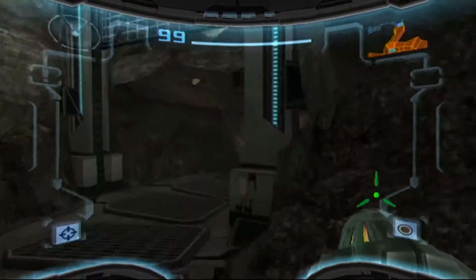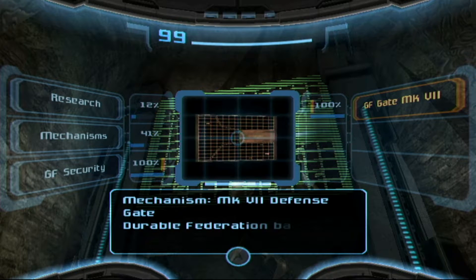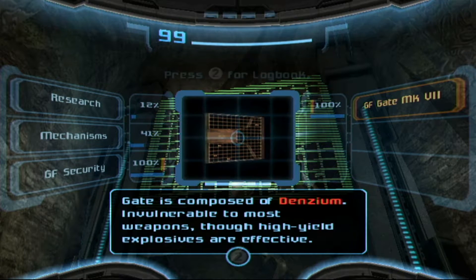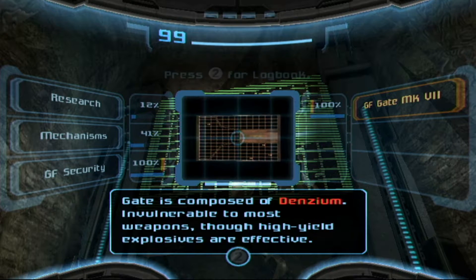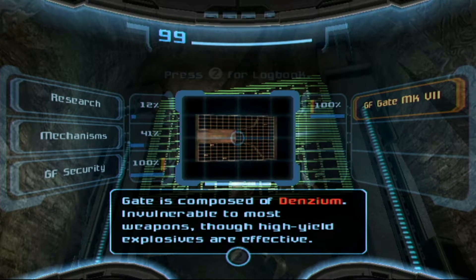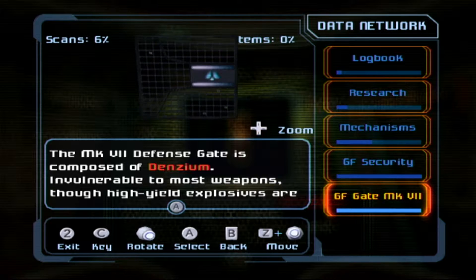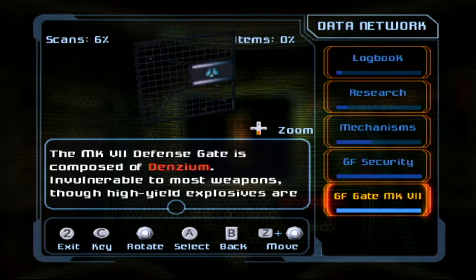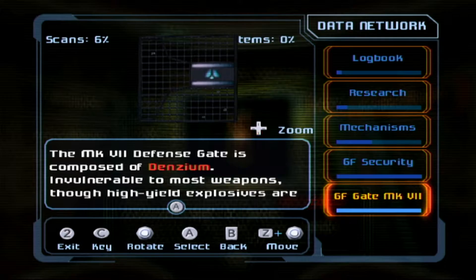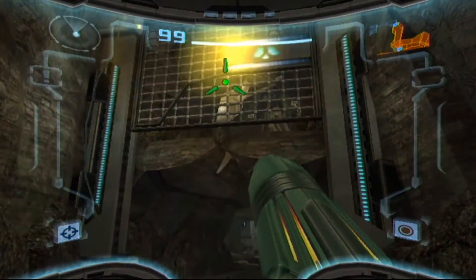I'm probably going to have to fight the first boss without my missiles. What about this? It's an MK defense gate — a durable Federation barrier gate composed of denzium. Denzium is invulnerable to most weapons, though high-yield explosives are effective. It's a shame you can't highlight the words and jump straight to the relevant logbook entry — that would really reward thorough exploration.